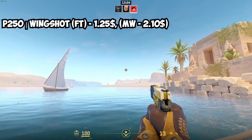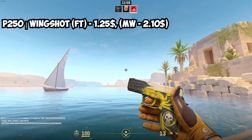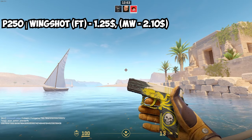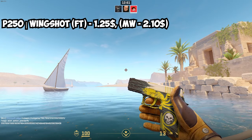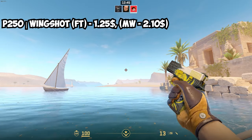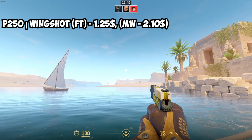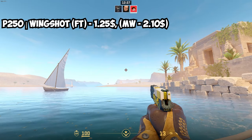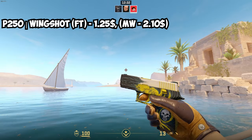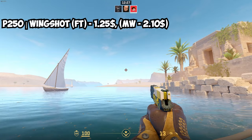For the P250, we've got the P250 Wingshot — a really cheap one but from an older case and purple rarity, so it's still over one dollar. The best condition to buy it in is Field Tested at $1.25. If you want Minimal Wear, you'll be looking at $2.10 — maybe a bit expensive for a P250 on a budget, but $1.25 isn't that bad.